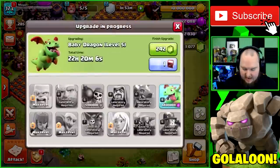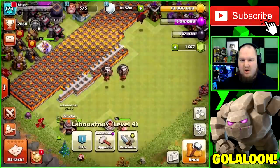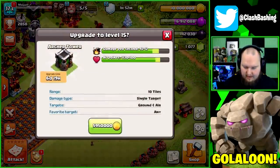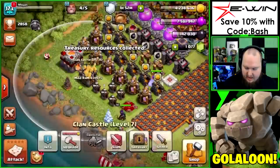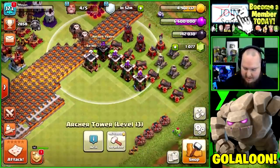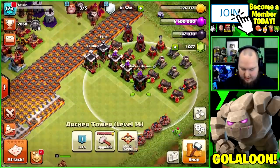I'll probably wait and do the clone spell or something else next episode, but I really want to focus on getting these archer towers up fast. So we'll drop down an archer tower — and we might even have enough loot to grab another. We can also grab another wall. Another archer tower — oh, these ones aren't upgraded to level 15 yet.